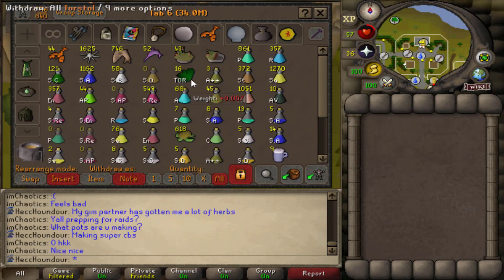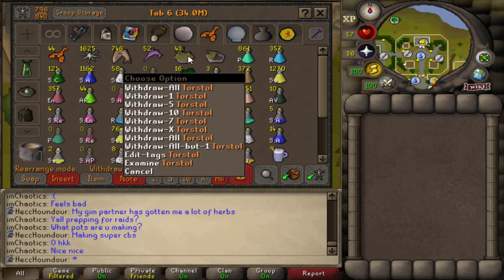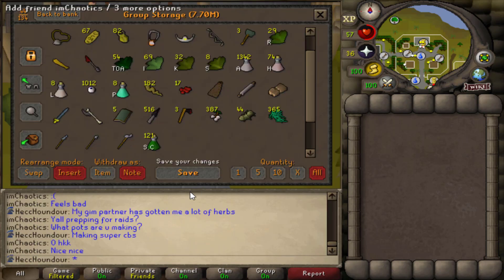I'm out of super defenses and almost out of torstols, and I don't have any torstol seeds left. I picked all the ones planted so I guess I'm done for now. I'm just gonna give the rest of these super combats to Mudkip for him to use.